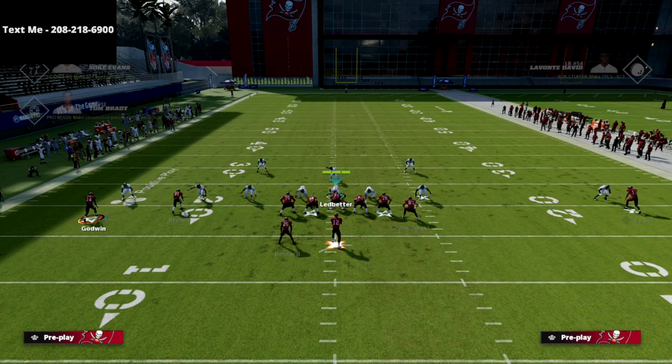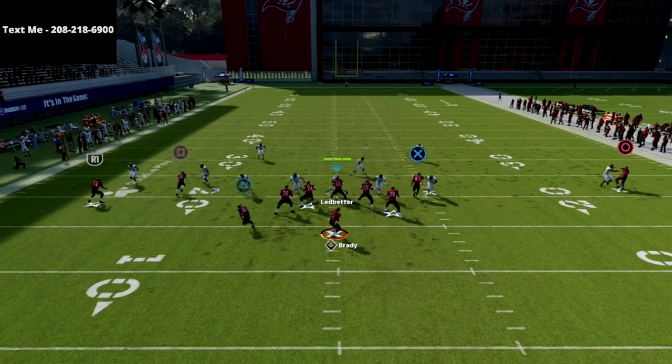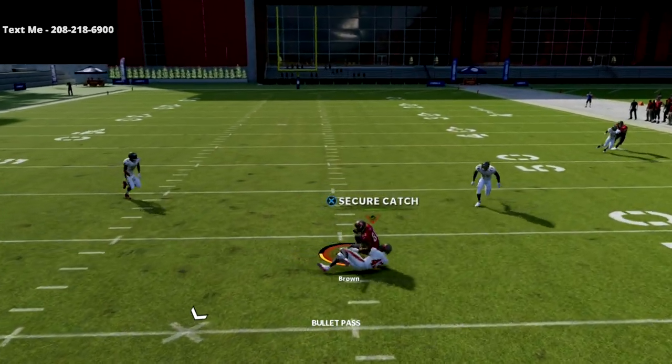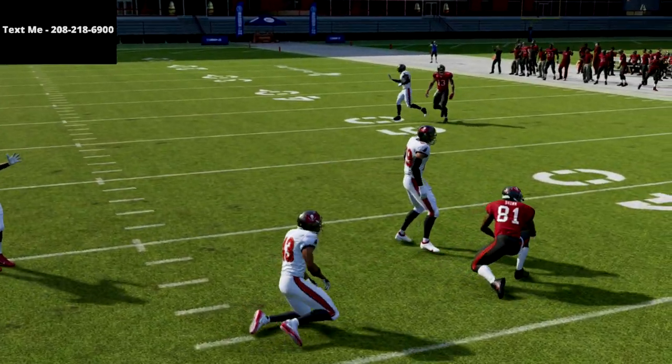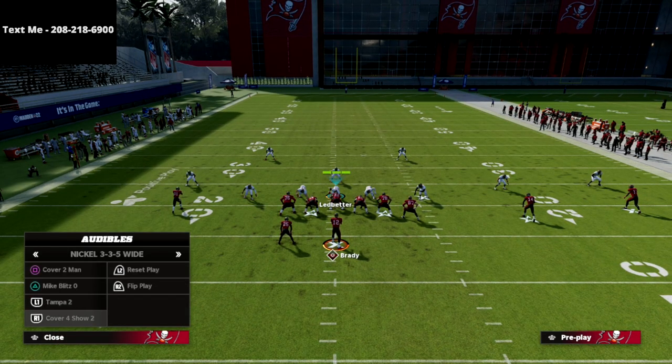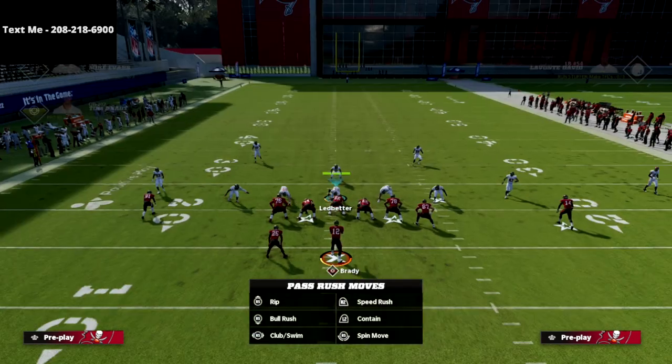One of my favorite features out of U Trips is what it can do to zone, but also what it can do to man with the most simple and basic concepts. You're going to get that out route cross, and you can smart route that post to make him go a little bit deeper. He's going to cut to the inside and, as you can see right there, he's going to beat man-to-man coverage for an easy gain of about 15 to 25 yards.